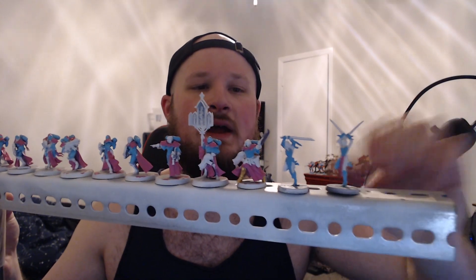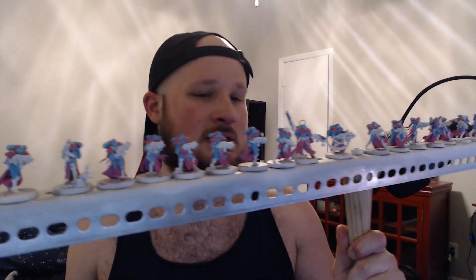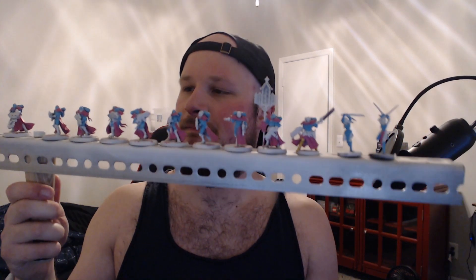Here's my other Sister Superior with chainsword and bolter. Then to round out both the 500-point and 1000-point lists, I have Death Cult Assassins right here. They're going to be the main bulk of my army, running down and capturing command points with the Rhino. And here's the Rhino - this was the first miniature I tested the paint scheme on: the pink, the blue, the gold, the black. I think it really pops. I like it a lot.